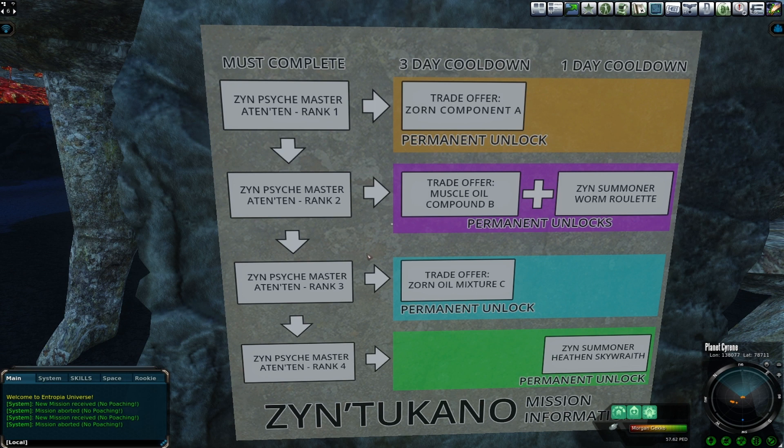That takes us to rank 3. In rank 3, you collect 20K sweat and turn in 40K. When you turn in that 40K, you get 4 ped of sweat-gathering skill. As the little side offer, if you turn in 8 Zorin oil mixture C's, you will get bio-regenesis skill.